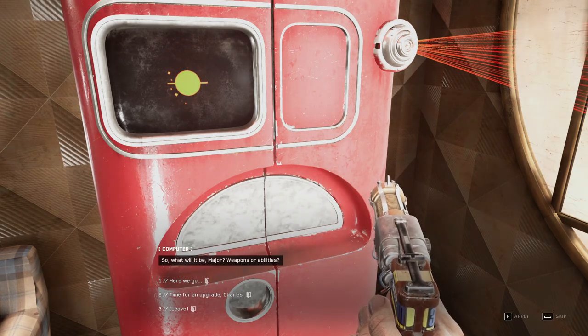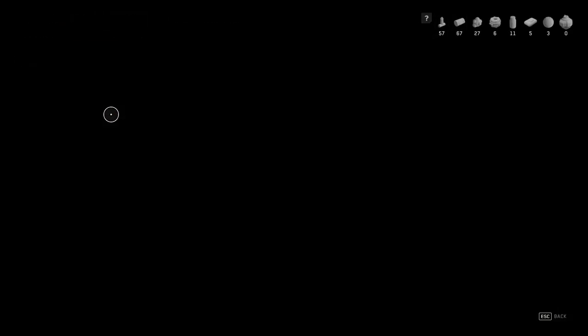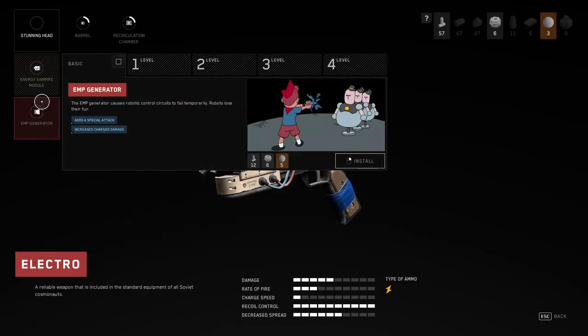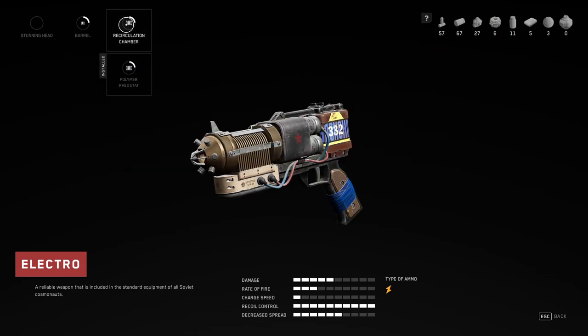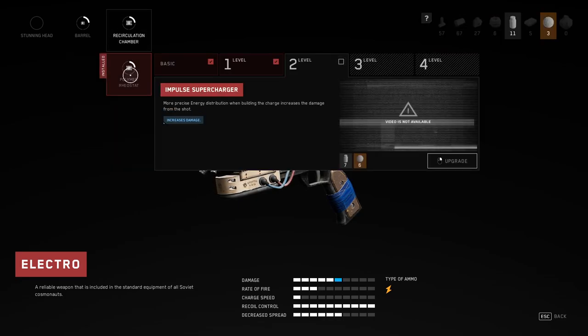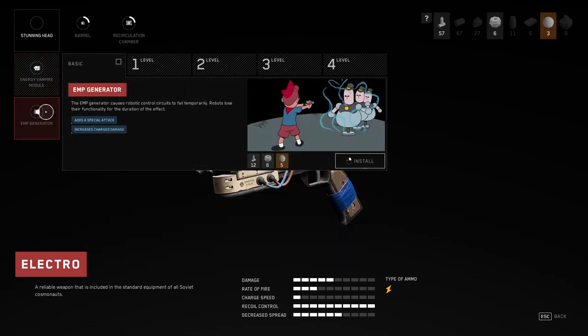So what should you upgrade in the beginning? Once you don't have a lot of options, you should upgrade the electro gun. In the beginning you can put the barrel on and then upgrade it — this can be level 2. It increases the rate of fire, and also the recirculation chamber increases damage, which is huge. You also have the energy vampire module, and you can install the EMP generator that we just got from the crate over there — add the special attacks.